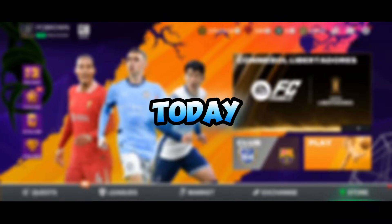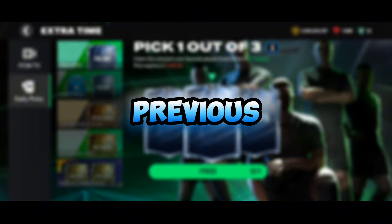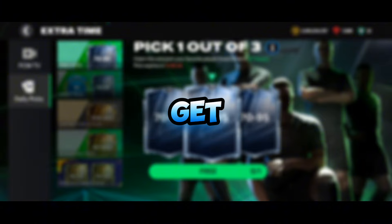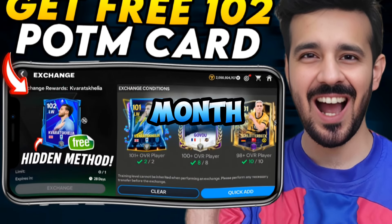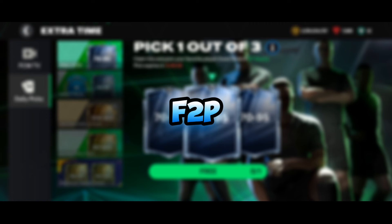Assalamu alaikum, welcome back. This is the fourth video of today — a very busy day with a lot of content, but it's worth it. In this video we are going to talk about how you can get 30,000 extra time tokens for the new exchanges. In the previous video I told you how you can get one or two overall Player of the Month cards for three in one month, so watch that video as well.